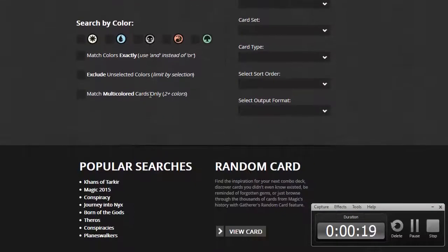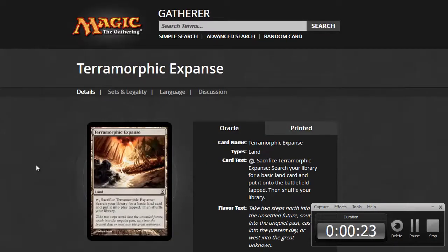Hello everyone, I'm Chewy and this is your random card of the day. Let's go to Gatherer — Gatherer says view card, random card, view card. What do we got? Terramorphic Expanse! It's bound to happen one of these days. Well, at least this video will be kind of short. Terramorphic Expanse is a land, it's a common — good lord, look at all these printings.